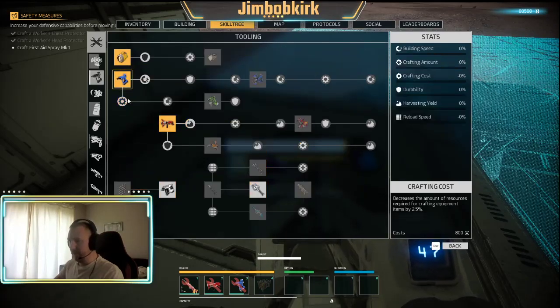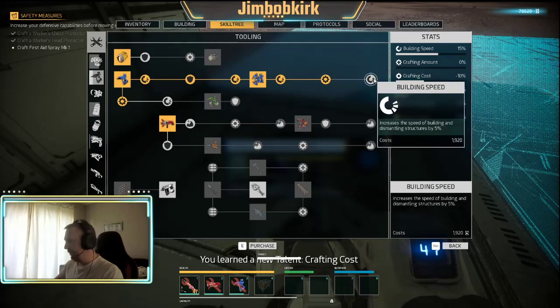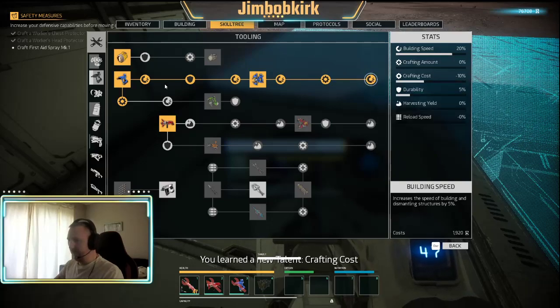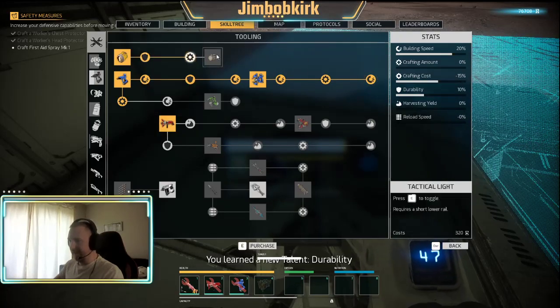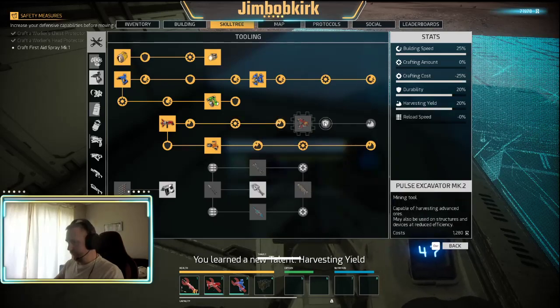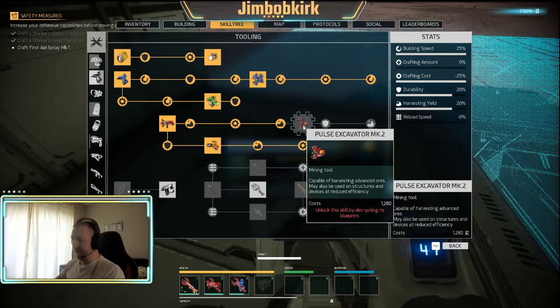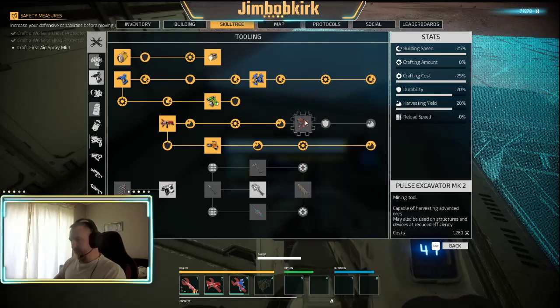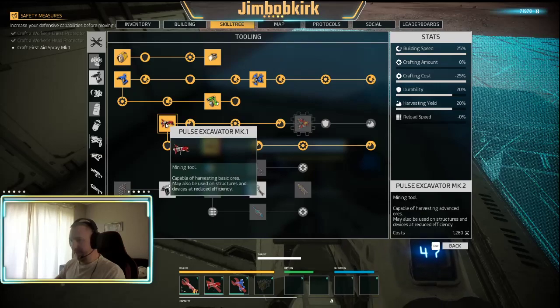We'll come across blueprints as we're going through. Might as well go to the end of the tree - increases the speed of building and dismantling by 5%. This one was probably 10 flops and that was like a thousand, two thousand - and it's the same thing. So you might as well get them early. You are going to want certain weapons and stuff unlocking too. I need to find a pulse excavator blueprint and it also costs you 1,280 flops.